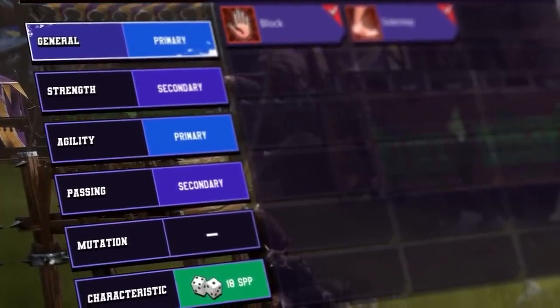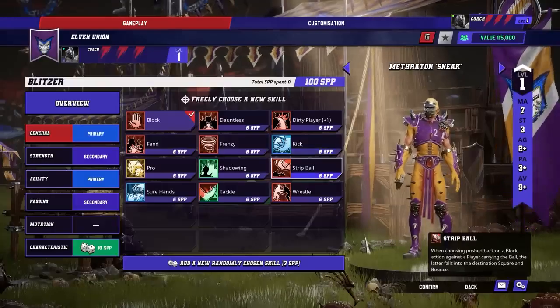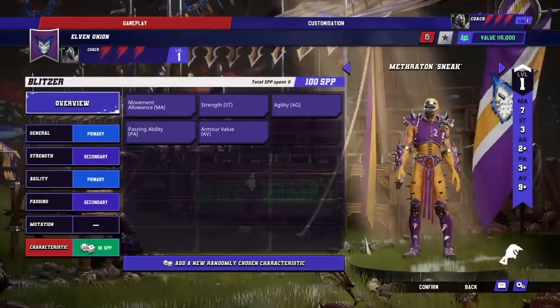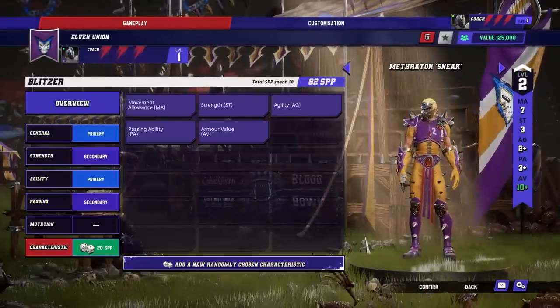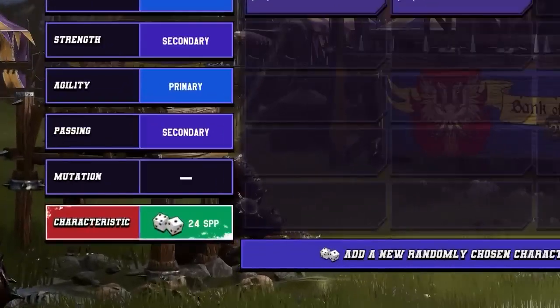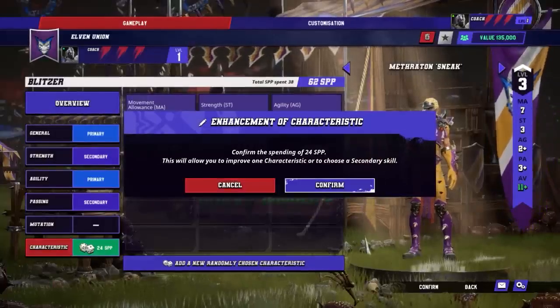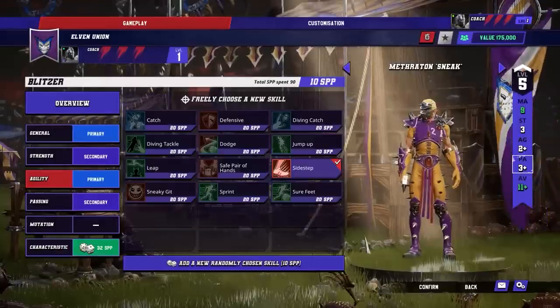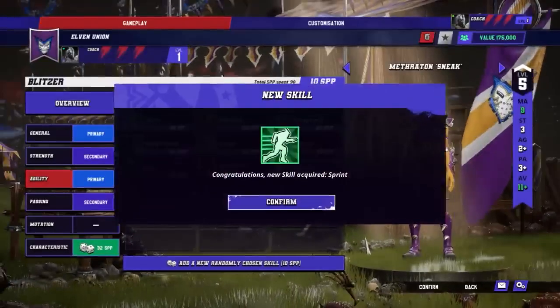The player leveling up system has also been completely redesigned. It provides much more flexibility and spreads out level increases within the team as the cost increases with each level. It's now more desirable to keep a certain level uniformity within your team to avoid paying exorbitant XP to upgrade your favorite player. Choosing a random skill is half the cost of choosing a specific skill, and increasing a characteristic like strength or agility is expensive.